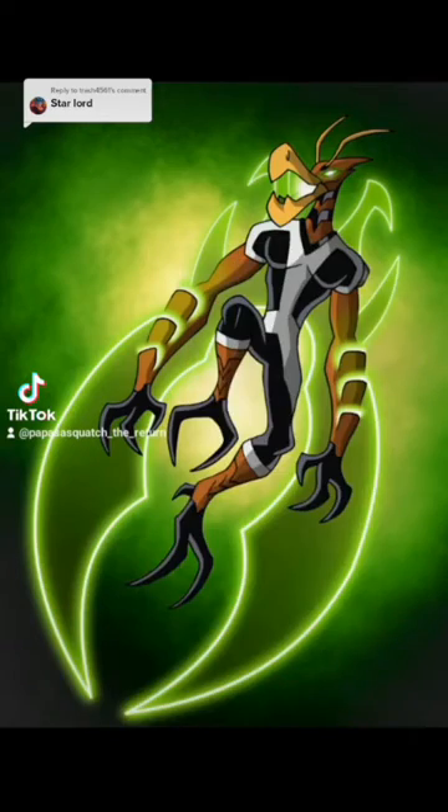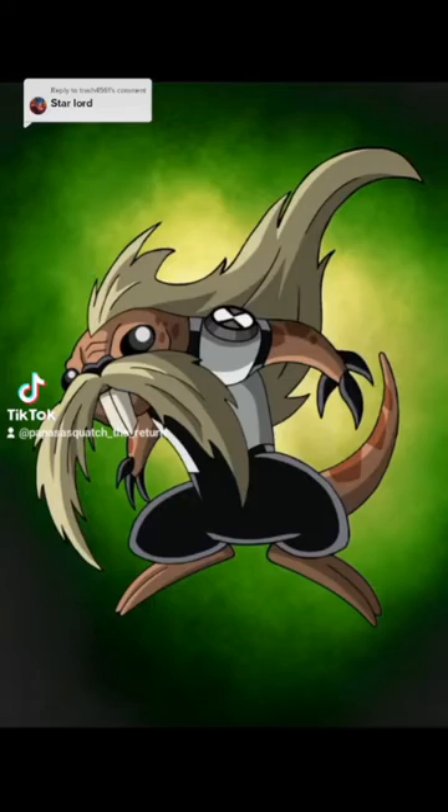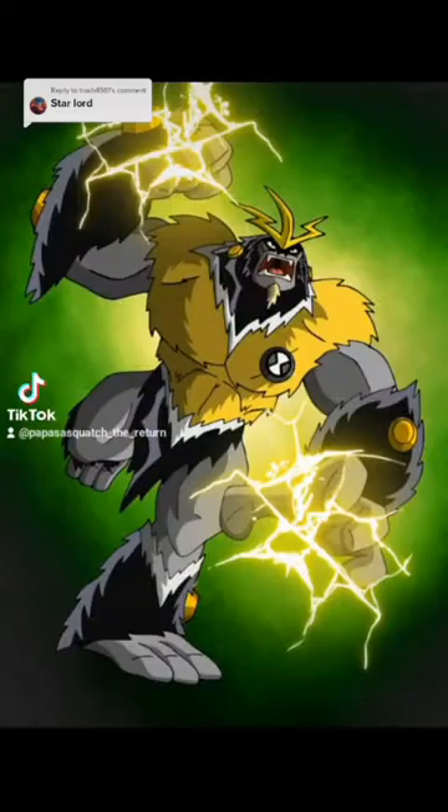Starting off with Quill himself, I gave him Astrodactyl. And because he has some kick-ass facial hair, Molestache. And for his guns having that elemental ability, I went Arctaguana, Shock Squatch, and Swampfire.